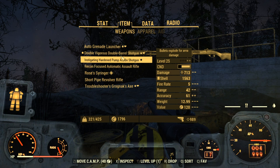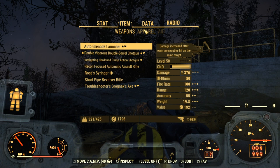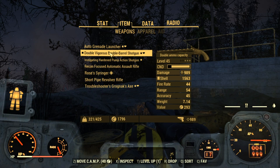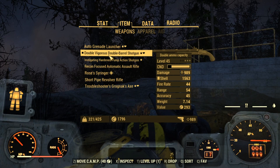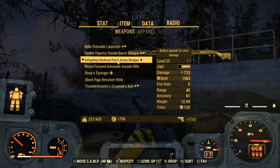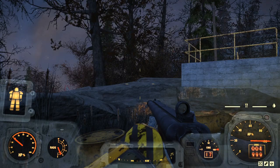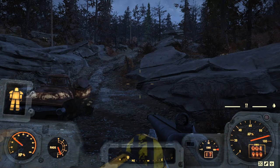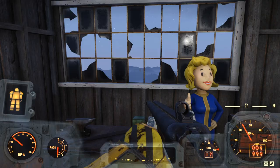This double barrel has double ammo capacity which makes it really nice, plus the fire rate. The other shotgun has the Instigating aspect but I can still one-shot almost everything. Once my rads get over 30%, the damage goes over a thousand. With Adrenaline, I'm hitting 1032 damage. I know some people have even better shotguns, but this is what I've got. It's a level 45 weapon. Let's go back to base and talk about the build.